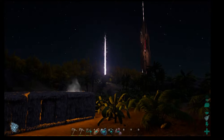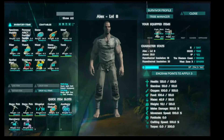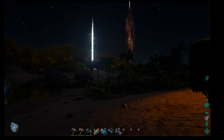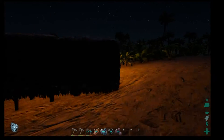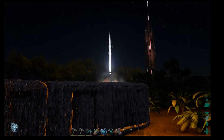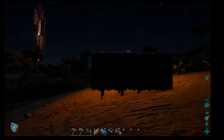You have to be a certain level to open these crates. I'm level 8 right now so I can actually go to the white one. It goes white, green, then blue, and then I have no idea — I might be wrong. I don't really want to risk going to the white one but you know what, I'm gonna go for it since I have a bed at my base.